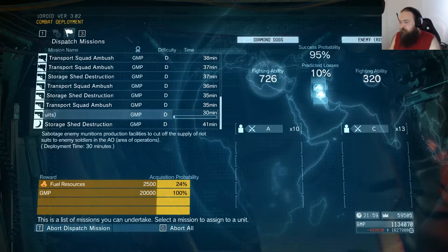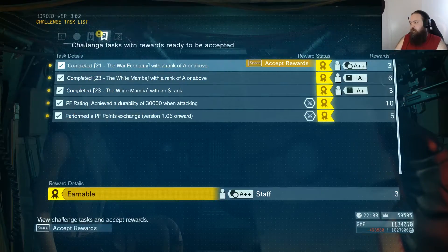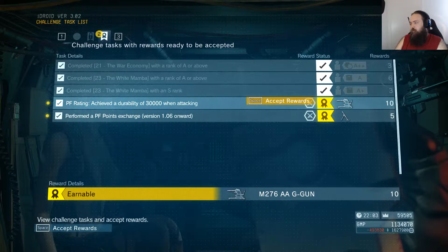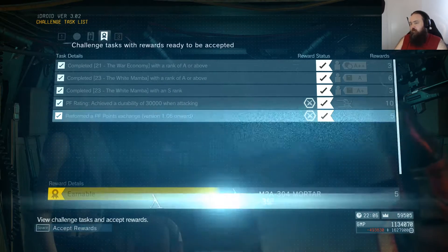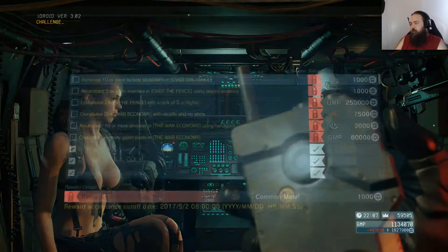Okay, how are we looking here? Completed 21 with an A rank, this with an A rank, this with an S rank. Achieved durability of 30,000 when attacking. Performed a PF points exchange, version 106 and onwards. Okay, and it says I still have one. Gathered a stock of 10 M267A.